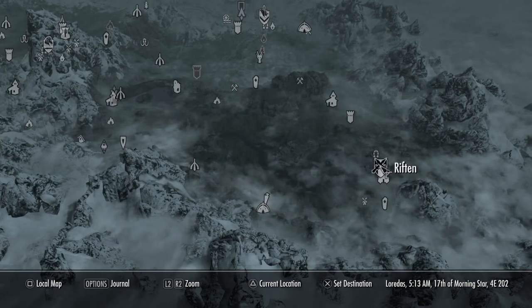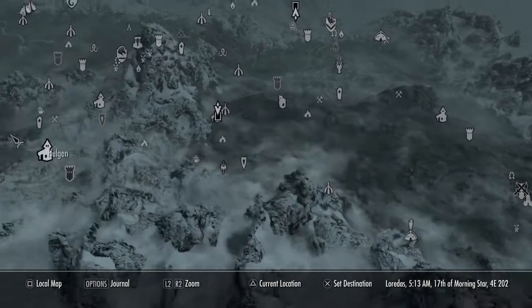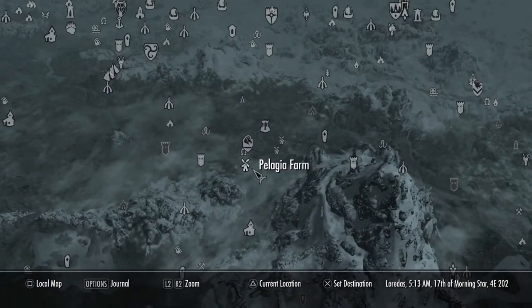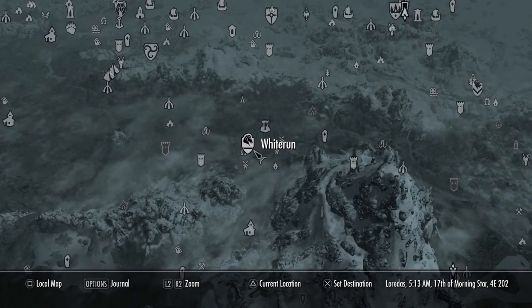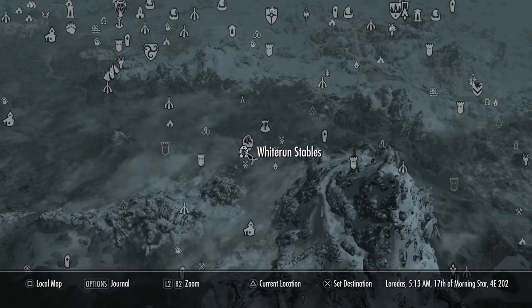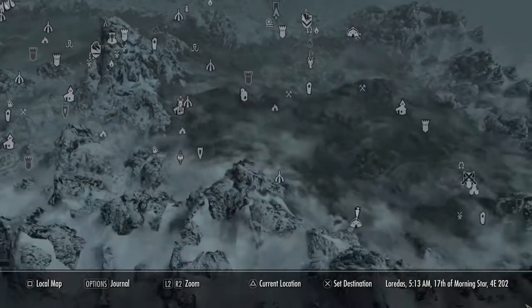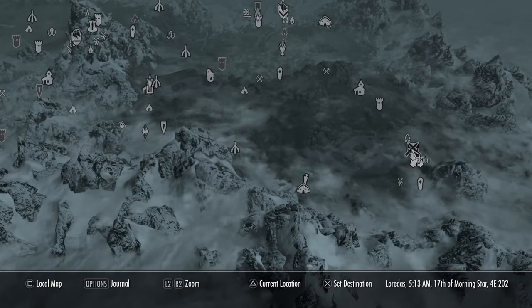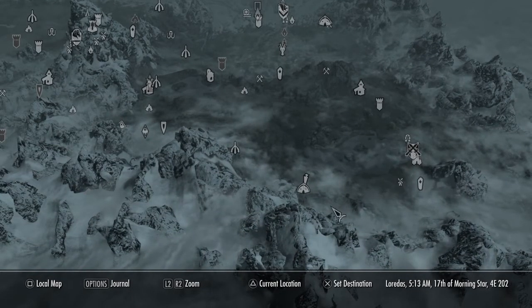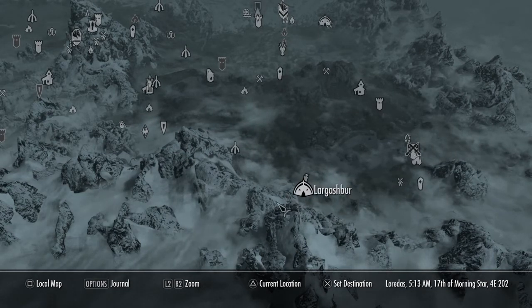If you're just starting the game, you won't be here yet. What you want to do is go to Whiterun — the first city besides Riverwood you'll be at — and go to the Whiterun stables. Then travel to Riften and head your way to Largish Burr. If you don't know where it is, it's right there on the map near the snowy mountains.